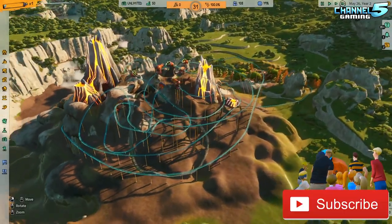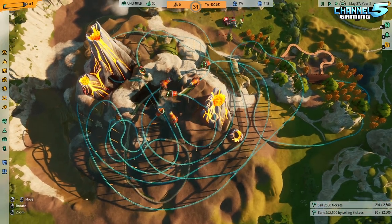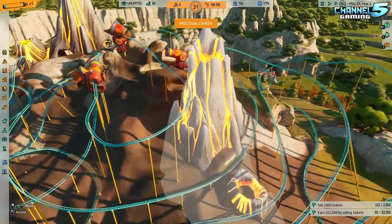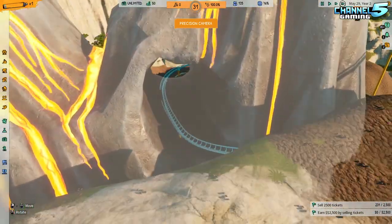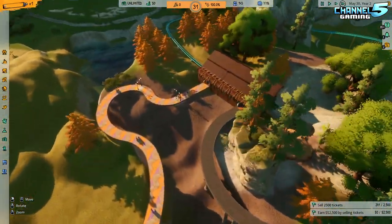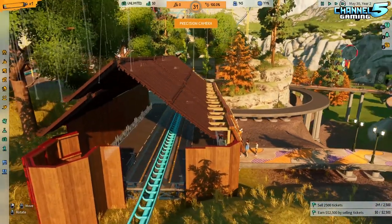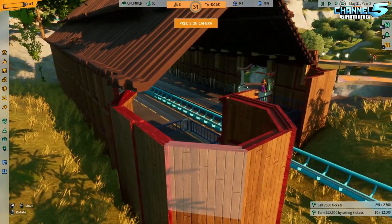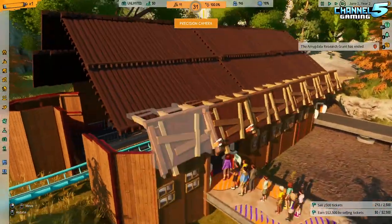Here's the Madman's crazy coaster that he made with his beta key, actually using some volcano scenery that the game provides — I did not even know that was a thing. It even looks like there's a hole dug out so that you could ride a coaster through. What's most impressive to me is that the Madman has actually made a boarding station for his coaster — this might just be the first ever boarding station we've ever seen in this game.